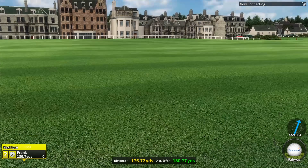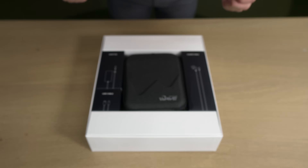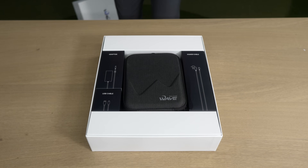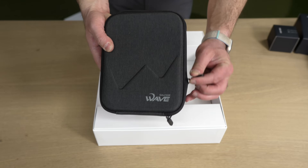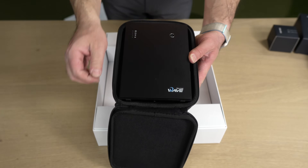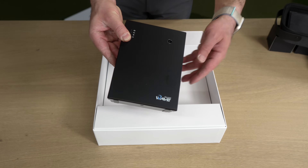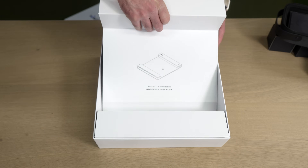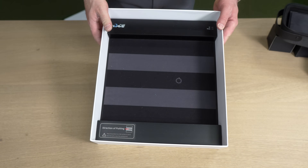It fires right away. This is called the broadcast view — it kind of looks like you're watching the PGA Tour, which is really cool. When you unbox this, the packaging is what you'd expect from a premium system — very clean, everything laid out right in front of you. You even have a little carrying case for the radar. You've got the radar, all the cables you need to connect, and of course the ever-important putting mat, all pre-packaged with this system.